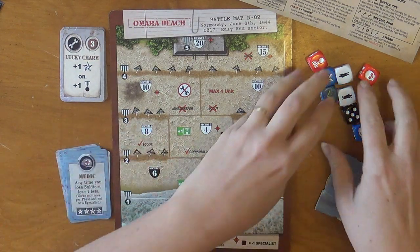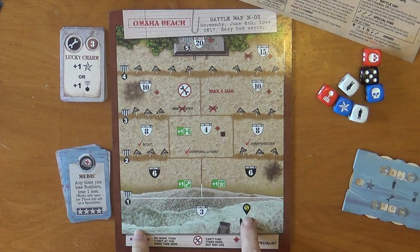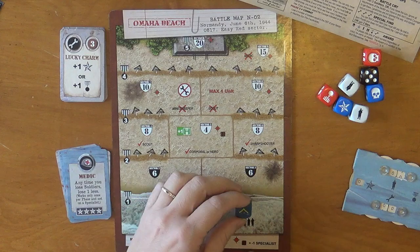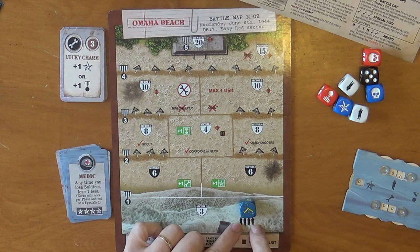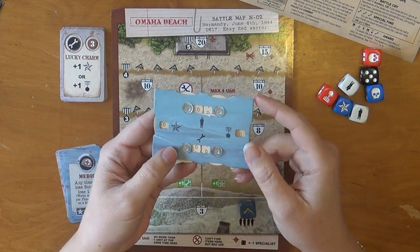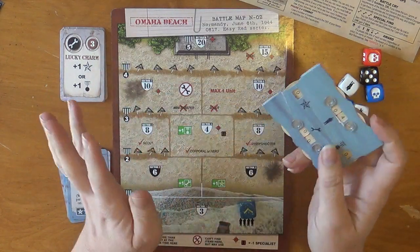The last part of setup is you pick your color. We're going to be playing blue because it shows up best on camera. You find your starting spot on your map — there'll be a little S right here. You want to set your die to a single chevron. Round one, turn one, level one — stick that on the S. Underneath it you'll see a little shadow of army men, and that's how many men you start the scenario with. For Omaha Beach they're going to give us four units. Take your little unit tracker and tick up to four. That's it — that's all you need to do to set up the game. Simple, fast, you're ready to play.